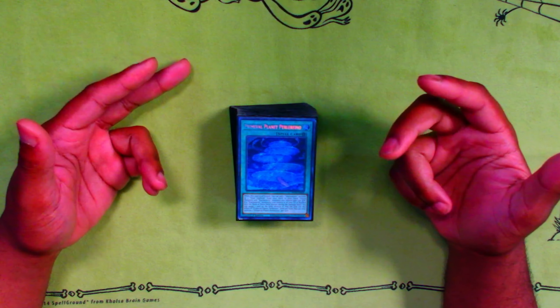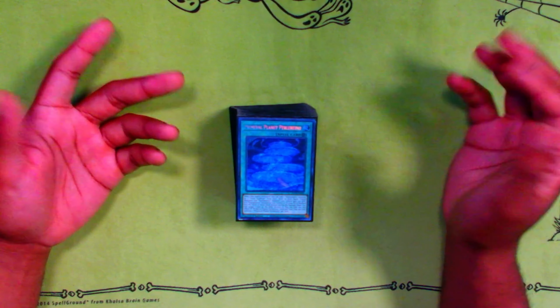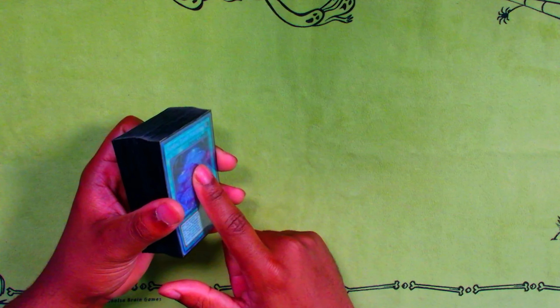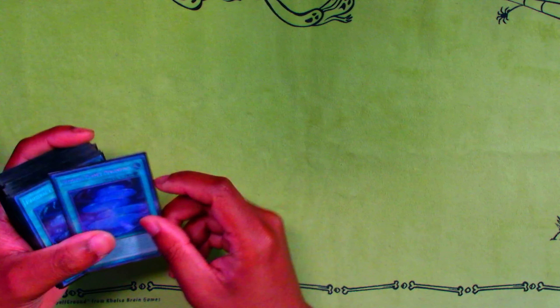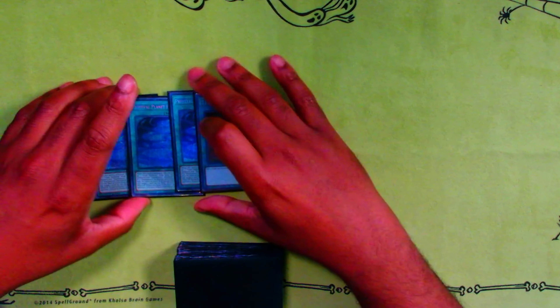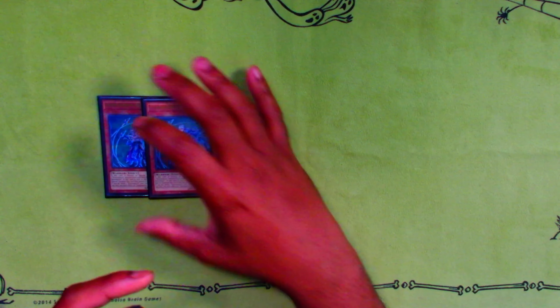Hey, what's good YouTube, Atiyami here back with another video. Today I'm showing off my first place deck profile from the locals I went to on Sunday. The list isn't too crazy and it's pretty standard. I haven't really updated it for the new format outside of some going-second cards. My first round I went against Branded, second round against Suships, and my third and fourth rounds against Madolches — so no Heavy Samurai, no Purrely, no math decks.